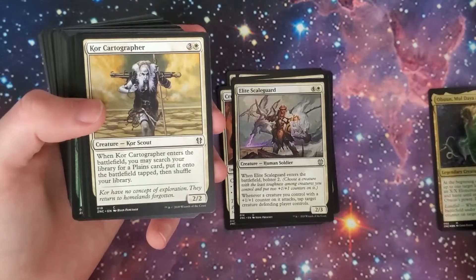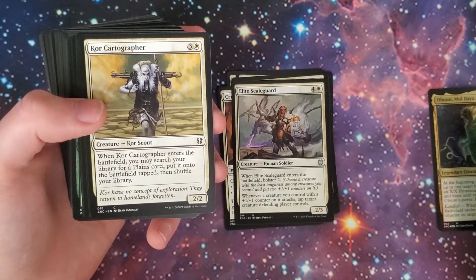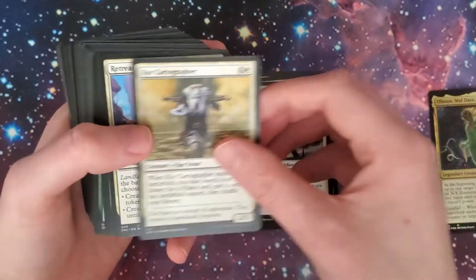We got Core Cartographer. When Core Cartographer enters the battlefield, you may search your library for a Plains card, put it onto the battlefield tapped, then shuffle your library. So great for a landfall deck to have that land fetch.